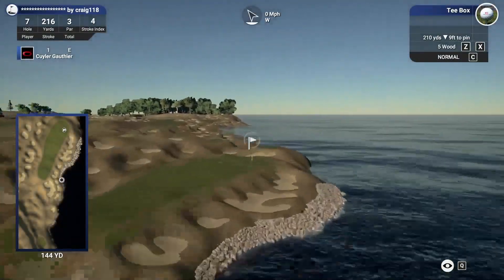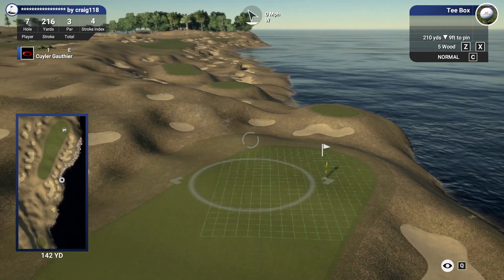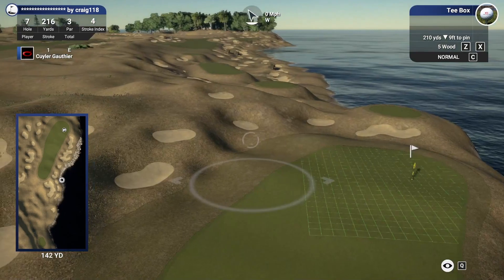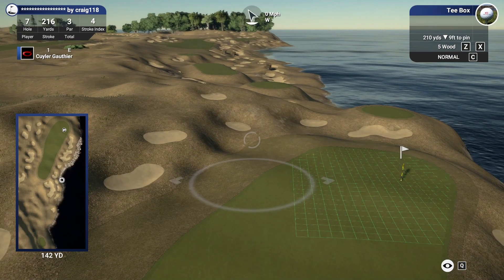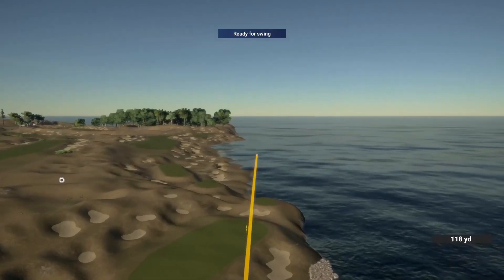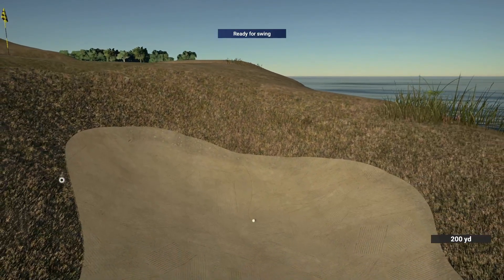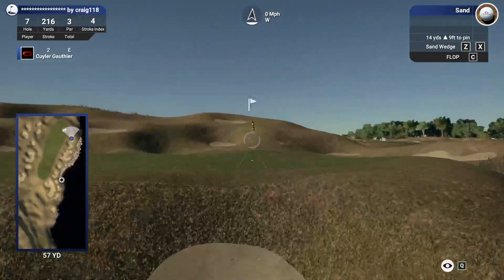Daunting par three up here — 216 yards, beach calling our name down to the right. I think we just want to try to hit the front of this green. It's either going to be four iron or nine wood. The four iron is probably a little bit safer because I'm not going to slice it — you never know with the nine wood. So we'll take a four iron and just hope for the best.